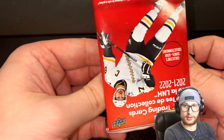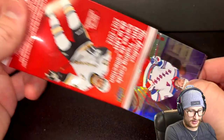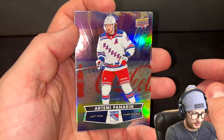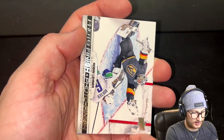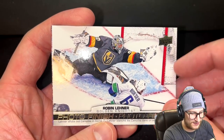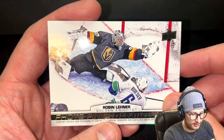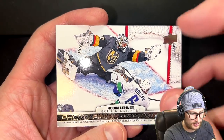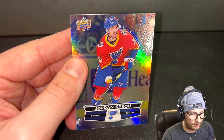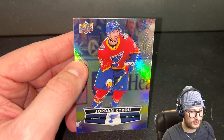I'm going to say there is a goalie in the back of this one — I'm going to say it. So let's go with the back. We start off with an Artemi Panarin — our second Artemi. Then... no! It's a Photo Finish Robin Leonard — in the middle! I hate that for me. Well noted — goalies can be in the middle. And then we end up with Jordan Kairu, who's having a stellar year to be fair.